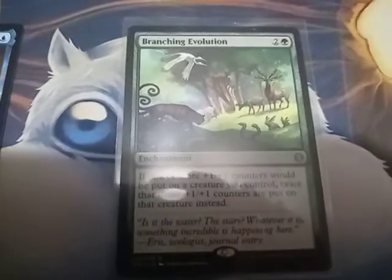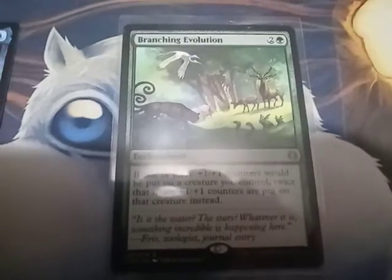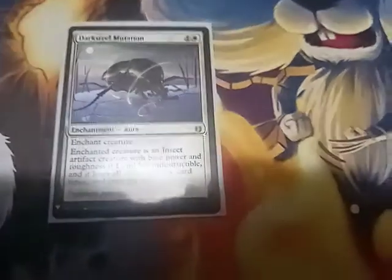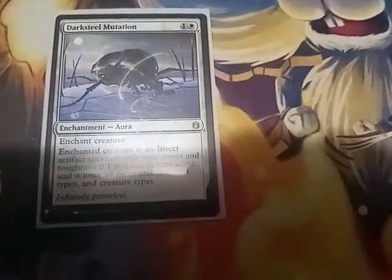We also picked up Branching Evolution for my friend Brian. It's a green enchantment and I did get this in the mail today. I don't really need an extra one, but I mean it could come in handy.